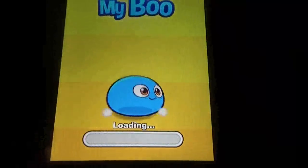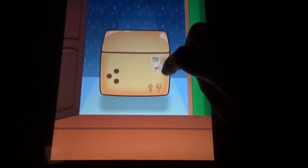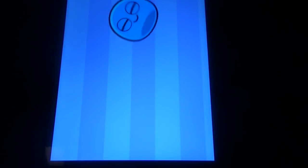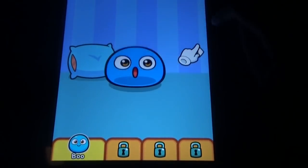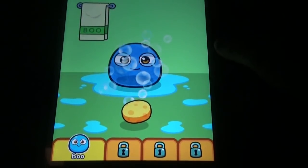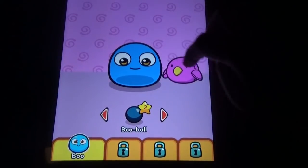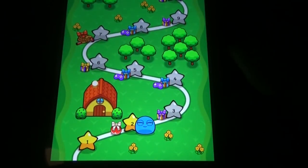Coming to the next game, My Boo is not that much like — it could look like My Talking Tom, but still it has so many options. You can feed him some food, then you can click the small playground kind of thing and all these things. When he develops, so many things will be unlocked.